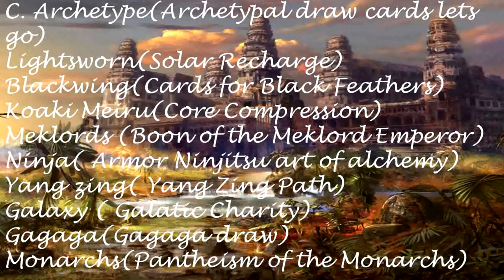Archetype draw cards: Light Sworn — Solar Recharge. Black Wing — Cant for Black Feathers. Koaki Meiru — Core Comprehension. Necklords — Boon of the Mecklord Emperor. Ninja — Armour Ninjutsu Art of Alchemy. Yangtzen — Yangtzen Path. Galaxy — Galactic Charity. Gagaga — Gagaga Draw.